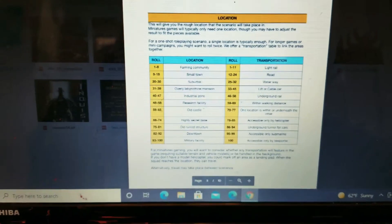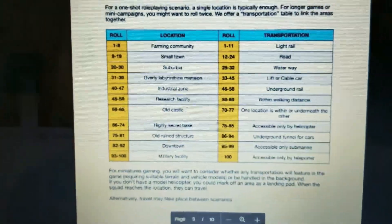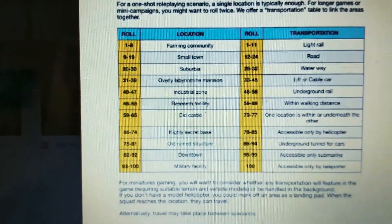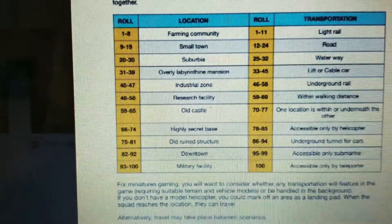I've added kind of rules for Bug Hunt for different locations. I pretty much took this whole table — not the transportation side, just the location side — and I gave each one a pro rule that helps you out and a con rule that makes it a little more difficult.